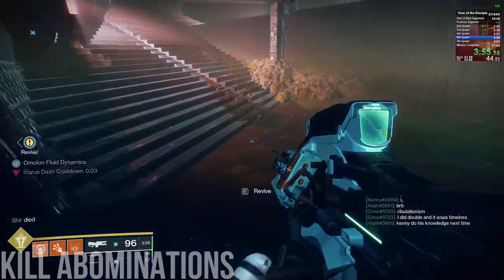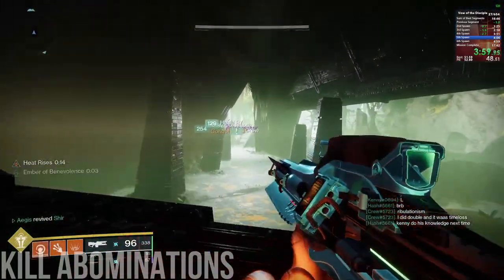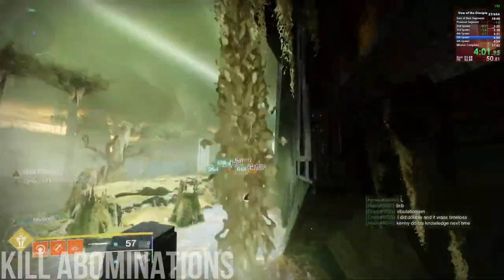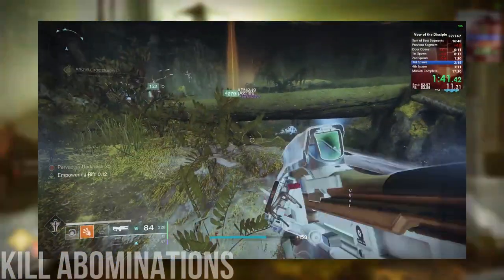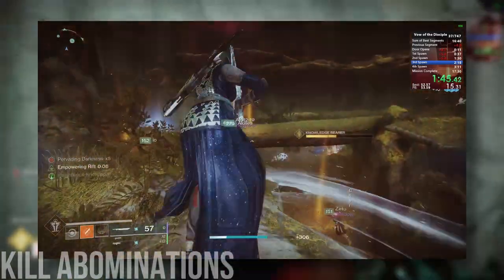After getting to the first stop, and at every subsequent stop, you need to kill abominations as quickly as possible to spawn in knowledge fast. Number one: you don't get any pervading darkness when you're on the barge, meaning you get max damage into the light grenades as long as you're sitting on the cart.